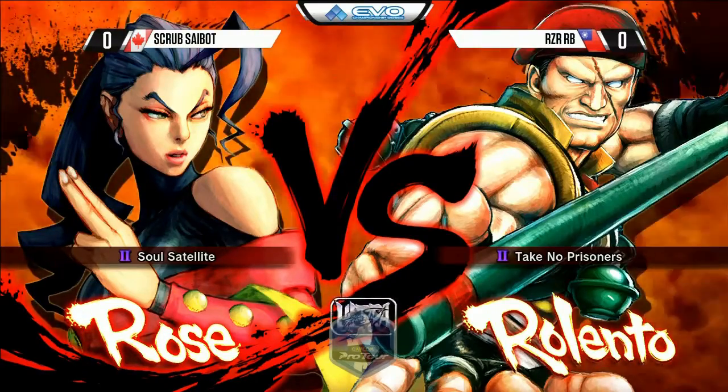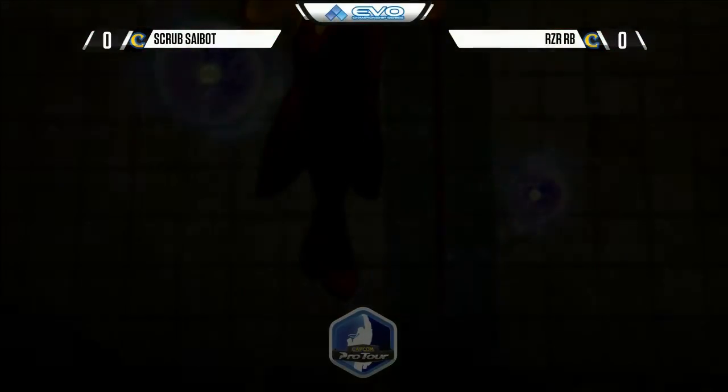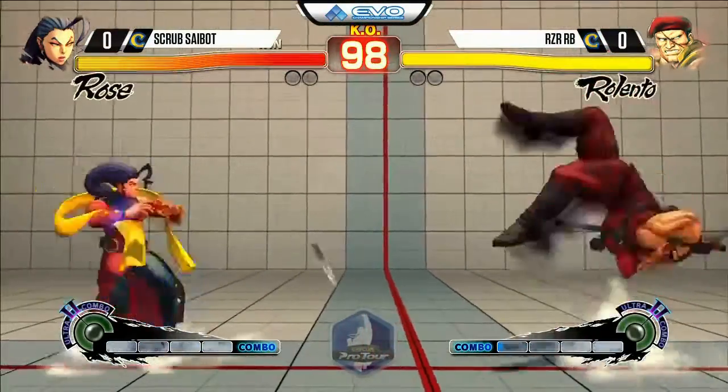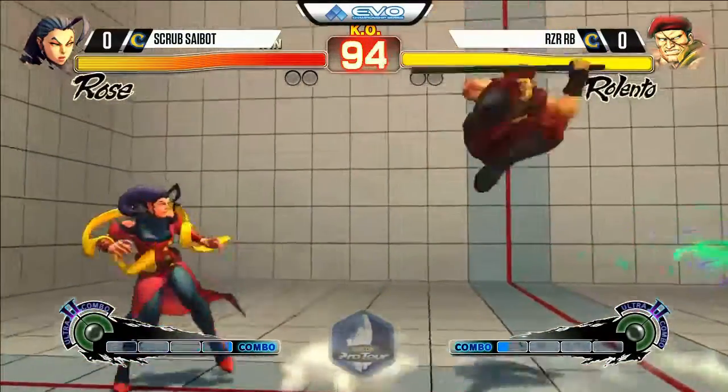You're breaking my heart with that 256-man bracket, dude. I'm gonna be hunting for those American flags. Gonna be slim pickings. Scrub Saibot with the Rose and RB creating that cloud of confusion.